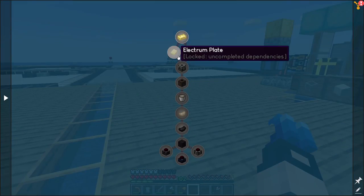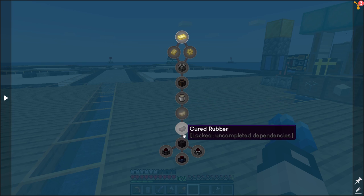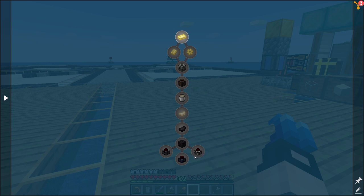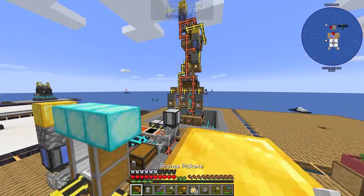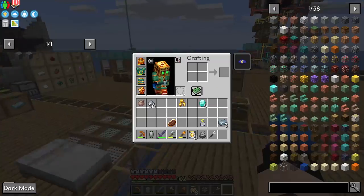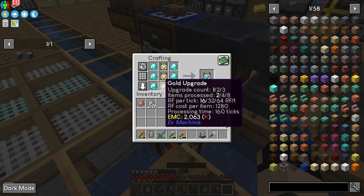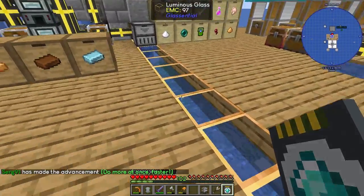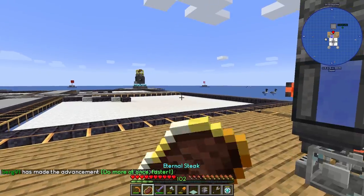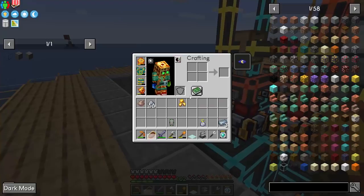We're just going to smelt it. The next step is to make a machine frame, and as the quest says, the arboreal extractor to make latex, rubber, cured rubber, and machines that make more power — fantastic. We got five diamonds and a hoe — we're going to pulverize this hoe for another diamond. Three gold upgrades give you eight items, but this upgrade gives you 16 — it needs a lot of energy, but we'll be good soon.